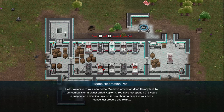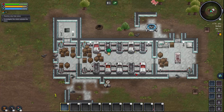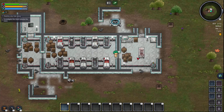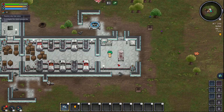Welcome to your new home. We've arrived at Meka Colony, built by our company on a planet called Kepler Earth. You've just spent 273 years in suspended animation. The system is about to examine your body — please just breathe and relax. Wiggle and get out. I heard a faint voice calling for help. All right, so left — oh, I didn't mean to do that.